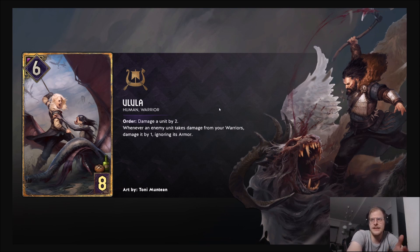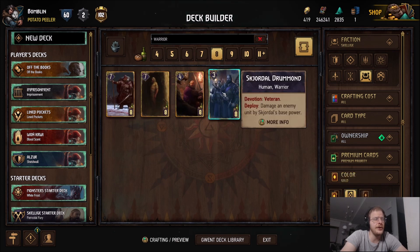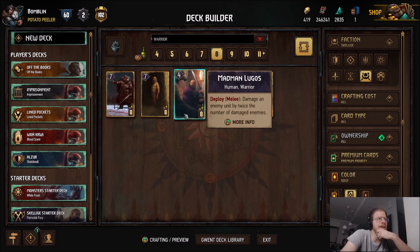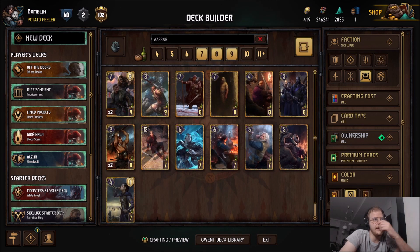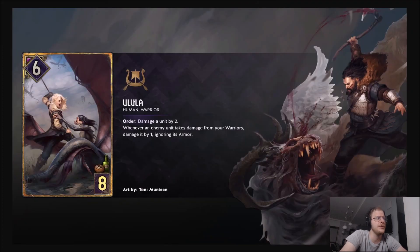The Warriors struggle from having decent to very good or super powerful cards in low gold provision. They have a lot of good cards at 10 and plus provision, and a lot of good 4, 5, 6 provision slots. But they didn't really have anything crucial on 8 provision. If you go to gold, you can use Skjordal which you'll probably use, but it's kind of underperforming. And cards like Madman Lugos and Sigvald don't really synergize with Warriors. Madman Lugos has seen some play but he's also meta-dependent. And Ulula can just be played. I think she will be played in general.